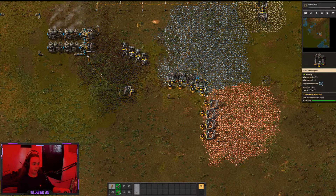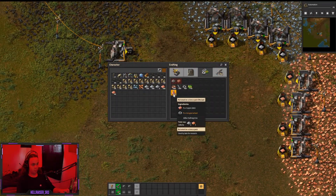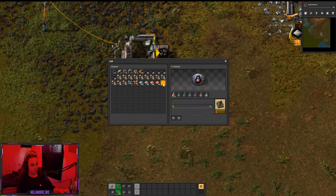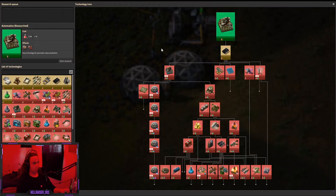We've got a little start to the factory going. I guess we start working on science — really all there is to work on now. Automation science — I'll immediately begin working on that one, finish it off here — boom. What do we need next?